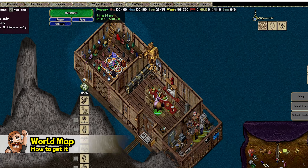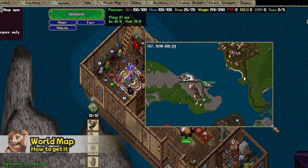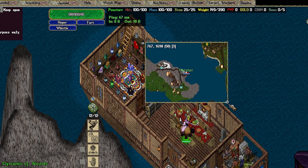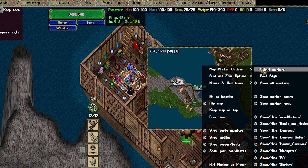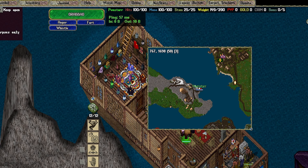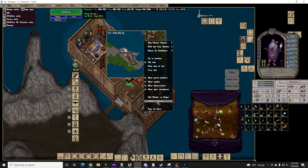The world map — if you click up here, you can actually open your world map. This map is much better than the default map that UO comes with. If you right-click the map itself, there are plenty of options to choose from, anything from turning on or off map markers, or even creating your own custom map markers.